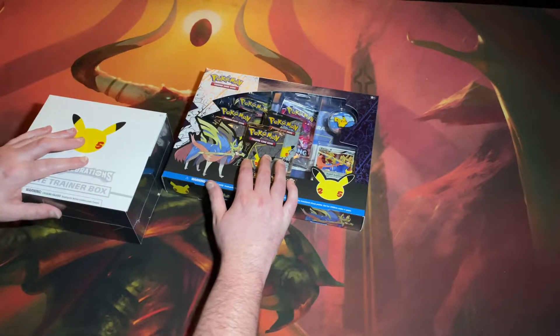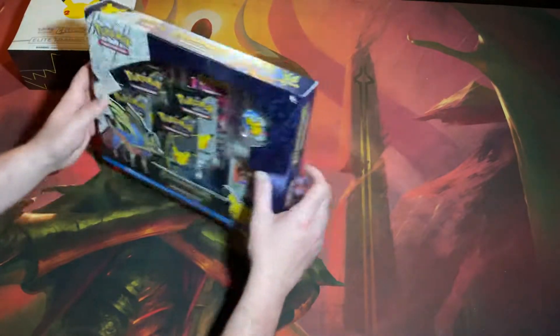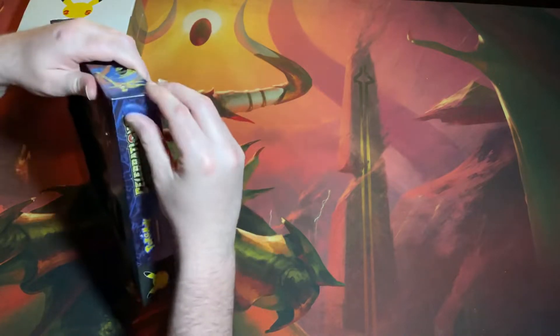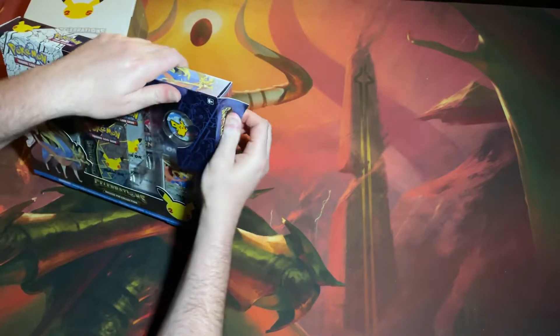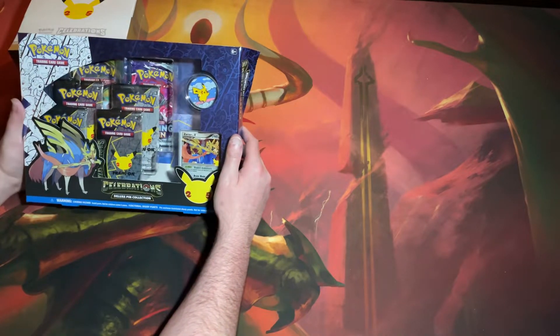Not really sure where we want to start here. I guess we'll start with the Zacian box — I don't really know what it's called, but that's what I'm going to call it. It comes with a nice little pin, promo — probably should go over that. Looks like it contains six packs.